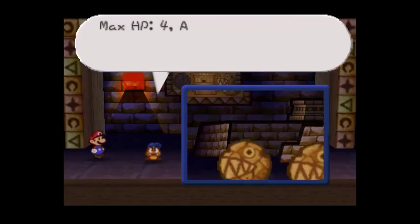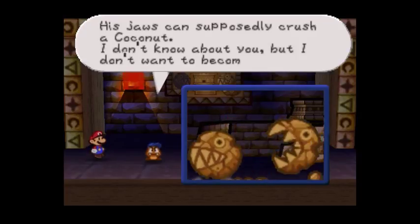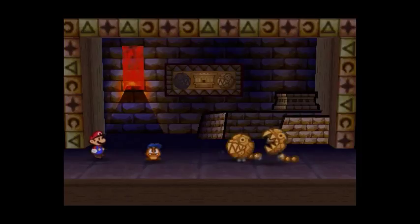Tattle on the stone chomp. This is a stone chomp who guards the treasure in this room. He's made of stone — duh. Max HP 4, attack power 3, defense power 1. His jaws can supposedly crush a coconut. I don't want to become a snack.